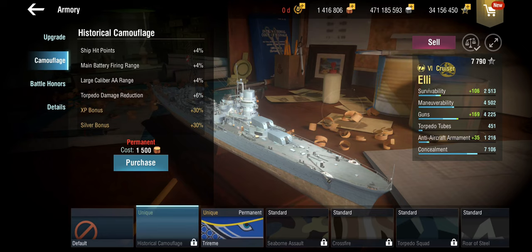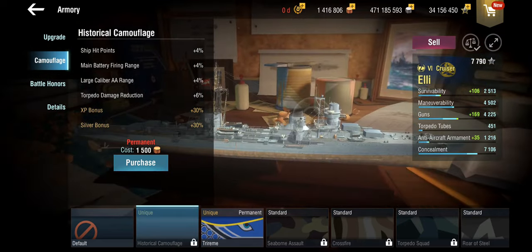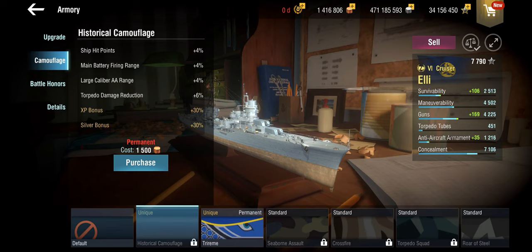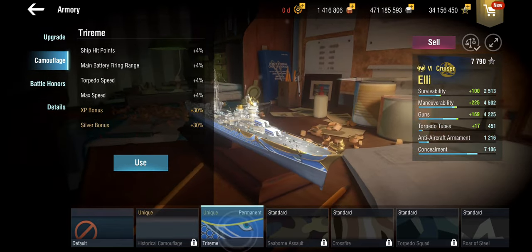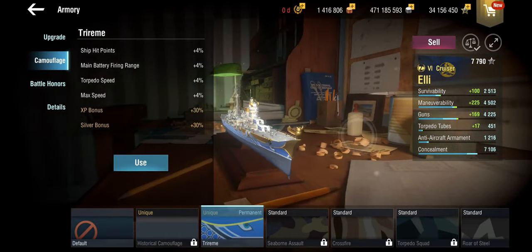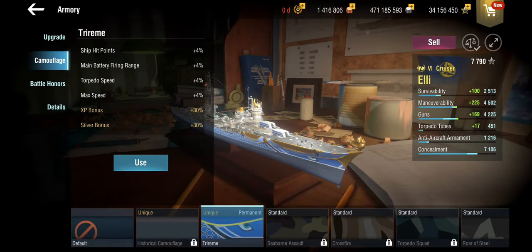As it should be. This is the historical camo — it's a slight shade darker grey, bit bluish maybe. I mean, to be fair, the ocean is blue, and it still looks better than the alternative. But it's a decidedly unimaginative camo. The historical camo gives us hit points, range on the main battery which is great, large caliber AA range which is completely useless, and torpedo damage reduction which is utterly unimportant on this ship. The trireme — I see what you did there, because it's a Greek ship. Wouldn't have guessed that from the flag, Wargaming. And it could have been Roman for all I care — I mean, it came out of Italy, so this sort of works both ways I guess.